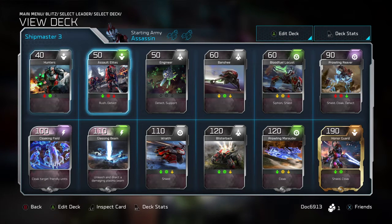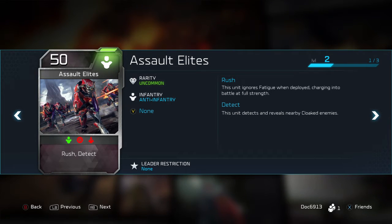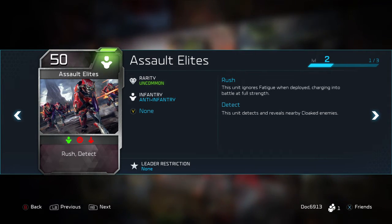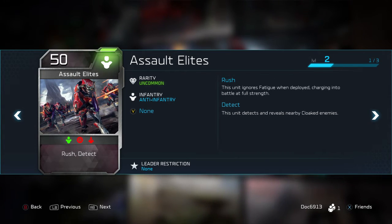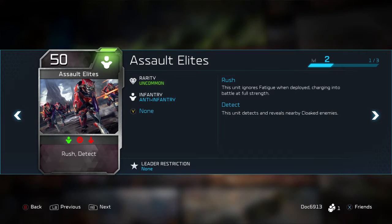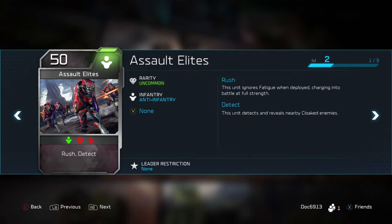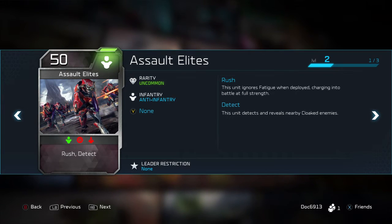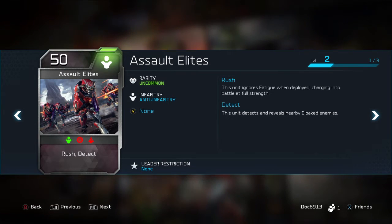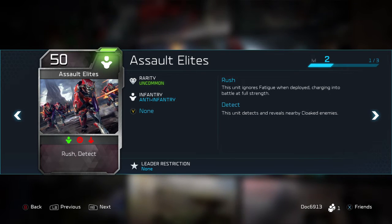Next up, I use the Assault Elites a lot. The Rush ability is really great. If you're lucky enough to pull your Hunters and your Assault Elites early in the game, the Assault Elites are good against infantry. So if you have a mixed bag of vehicle and infantry, those two units at 90 energy total give you two separate units that specialize in the two things you're going up against. Rush is always fantastic — I make a point, when making a deck, to look and see who has Rush. I'm super hesitant to put down anybody that's combat fatigued, because I almost feel like I'm wasting that unit, especially in a big battle. If they turn around and get killed, I know I missed out on a lot of damage and lost that unit. So having the Rush ability is awesome.